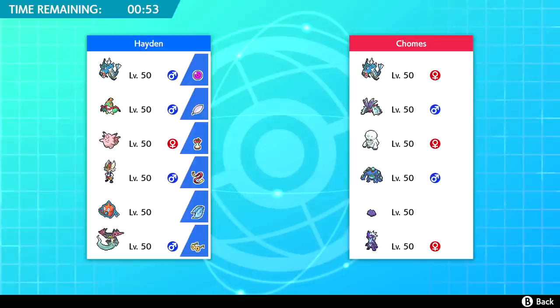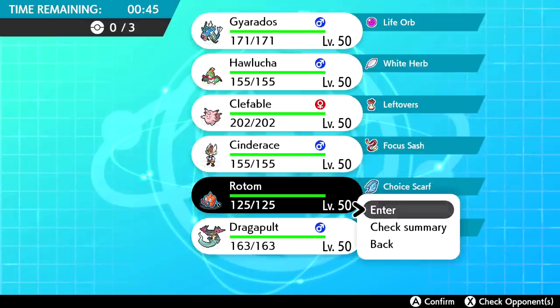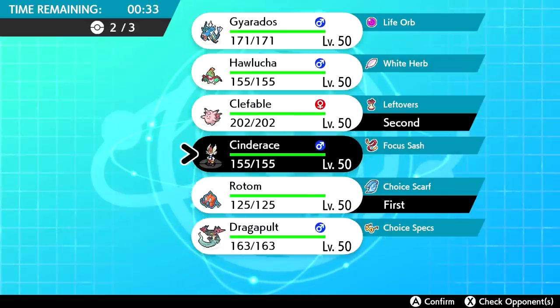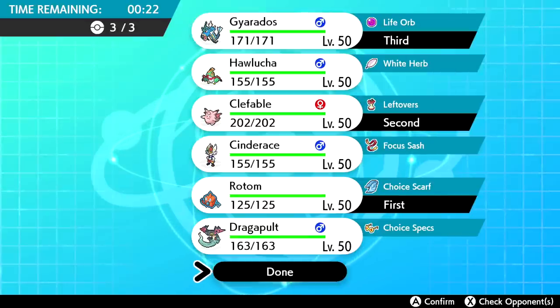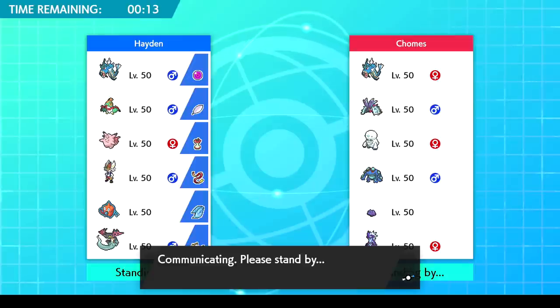Rotom is also nice against the Darmanitan. Let's lead with Rotom and get a Volt Switch off — there's nothing they can really do. They could go Seismitoad but I don't think they'll bring it. Let's bring Clefable and Gyarados. Lead Rotom — if it's Gyarados I'd kind of like to Trick, but Gyarados isn't gonna stay in anyway.